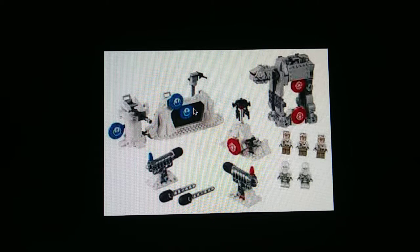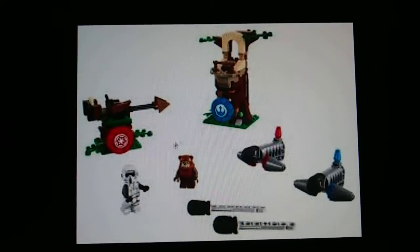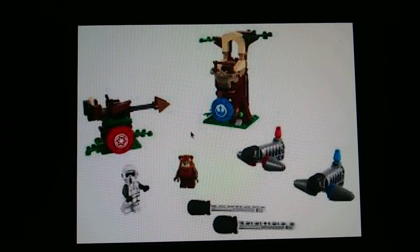Here is the Hoth Assault and Defense set. As I said, it features a decently sized walker with five minifigures for the Rebel Alliance, two Snowtroopers, and a probe droid. There are going to be six targets and two cannon shooters to shoot at the targets. It's a fun setup for younger kids. The next junior set also has two targets, two shooters, and two minifigures.